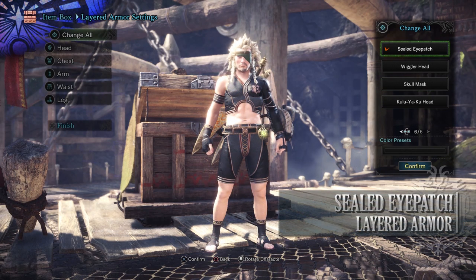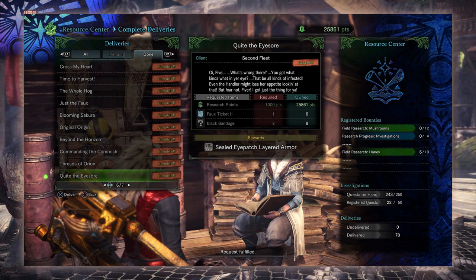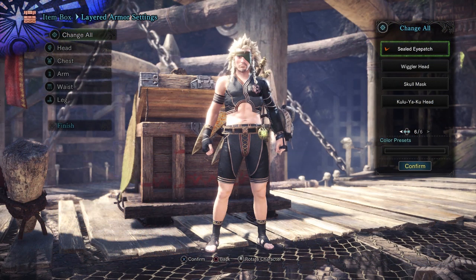Next is the Sealed Eyepatch Layered Armor. This is acquired by completing the delivery quest known as Quite the Eyesore. What you need for this are Research Points and Faux Tickets 2. These are acquired from taking on the event quest King's No Fear, and a Black Bandage which is acquired from the event quest Scrapping with the Shamos.